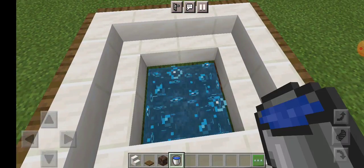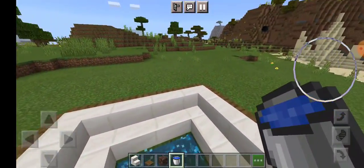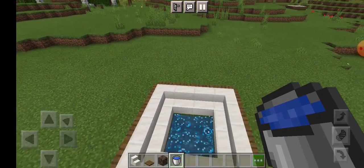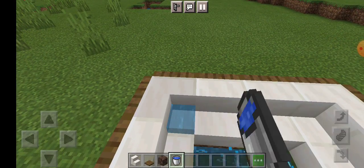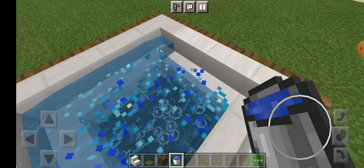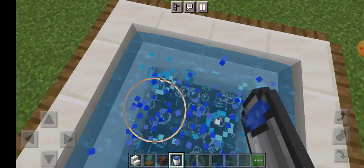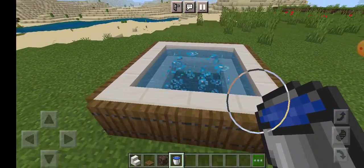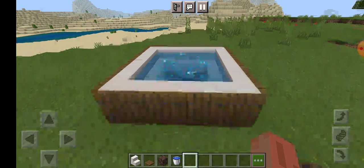So that makes the water even higher. You've got to try it out for yourself. This was how to build a working fountain in Minecraft.